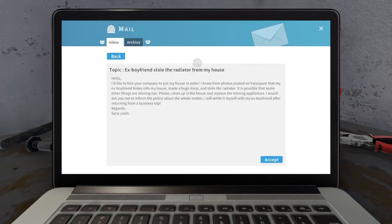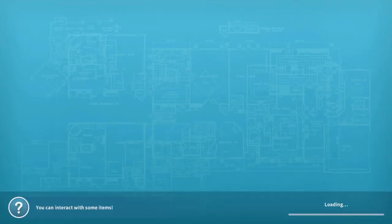An ex-boyfriend stole the radios from my house, so basically what we're doing is going to this place. I'll leave the full description for you to read if you want — all you're doing is cleaning up a mess and replacing a radiator. If you watch my series you'll know I've read this, so you know exactly what's going on, but I'll do just an episode on the actual mission itself. So here we go — we'll go to the location and get the job done.